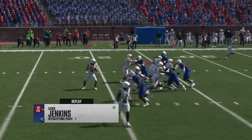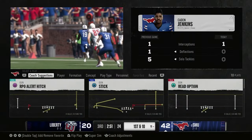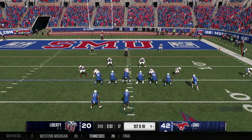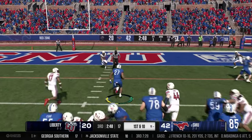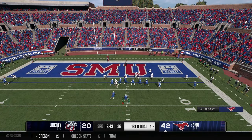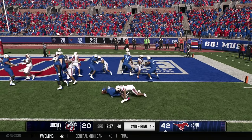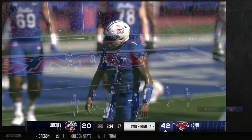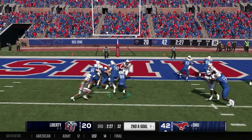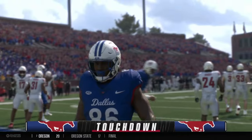A great play by Caden Jenkins — their solid senior cornerback who also had a big game last week against Florida State. The Mustangs take over with momentum. Martin gets the ball, makes a guy miss, and stumbles down to the two yard line. Going up tempo — they give it to him again but he's tackled for no gain. Second and goal — Jennings under center, hands off to Polk. Polk makes a man miss and is knocked into the end zone — Mustang touchdown!